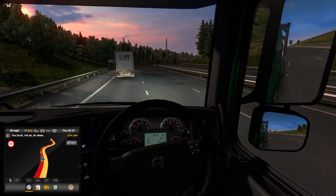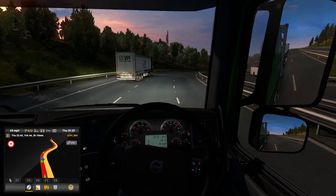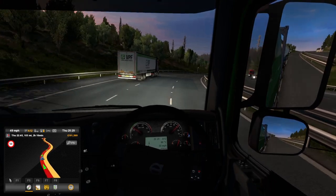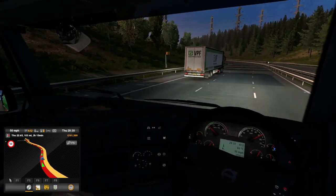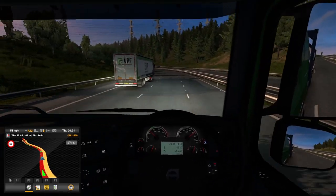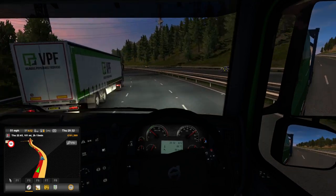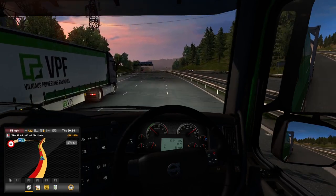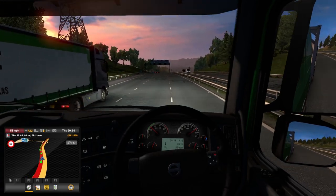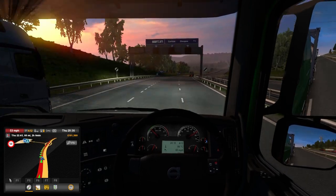Got to be careful here because there's a speed camera just round the corner. And you know how I was ranting about the fact they're not yellow? Well, with the Pro Mods add-on, they are yellow — look at that. It's like a proper English speed camera. You can see them better now, so you can slam on easier. It goes to national speed limit there, so that's fine.